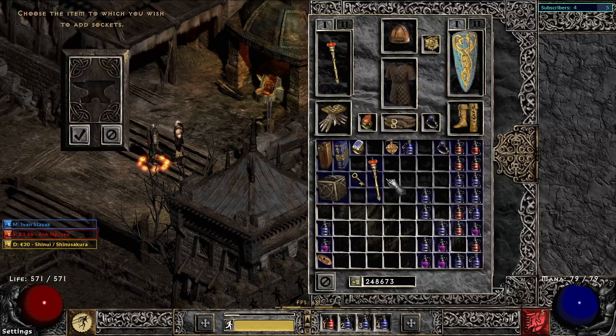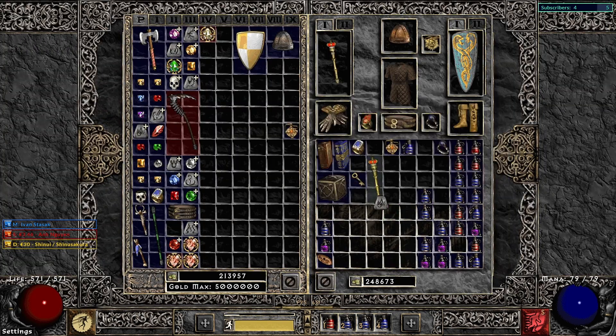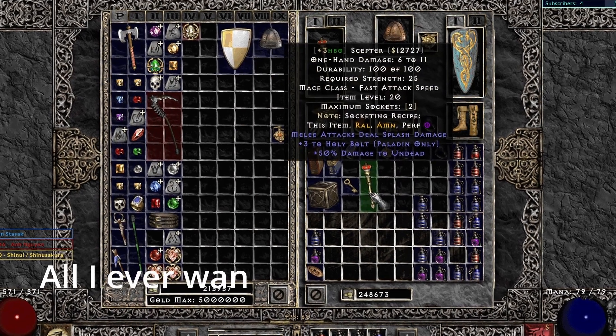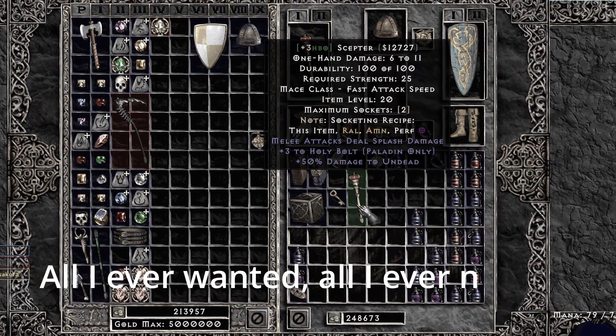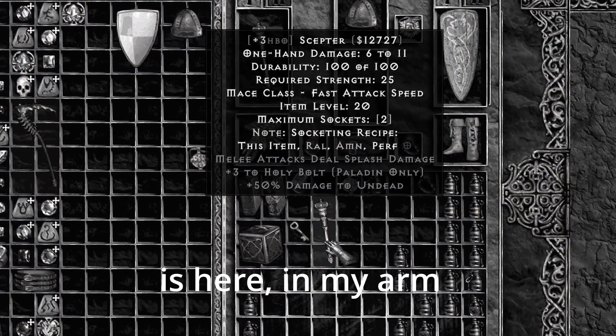We got the Scepter, put in two sockets with Larzuk and the two runes — Thul and Ith. So this is Neophyte, with Phasic's trait, and thanks to those we have free Holy Bolt. And... All I ever wanted, all I ever needed is here in my arms.